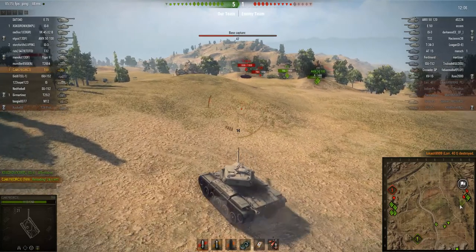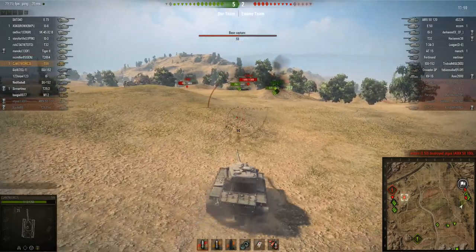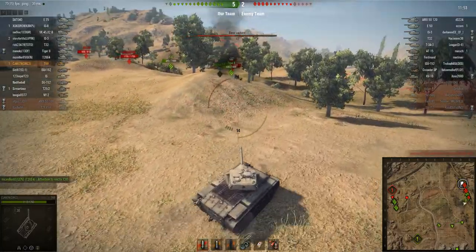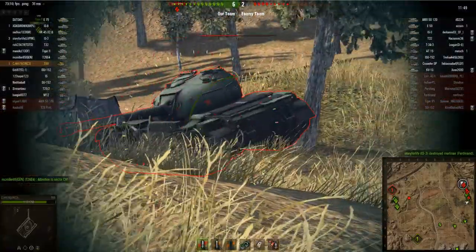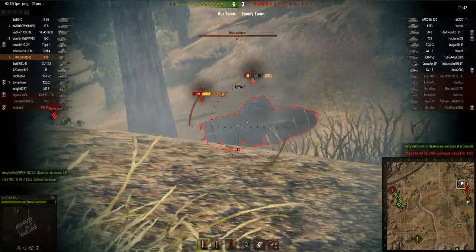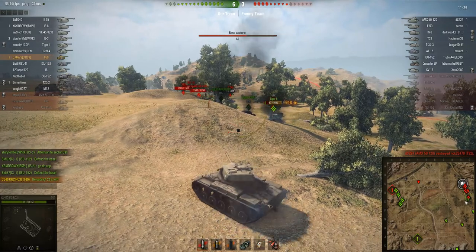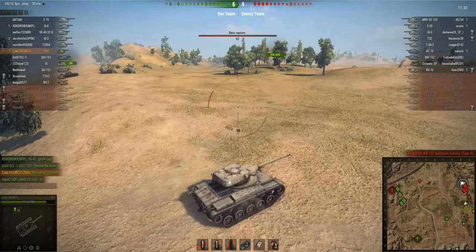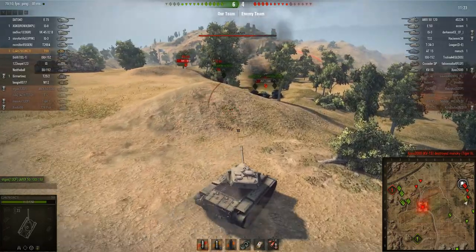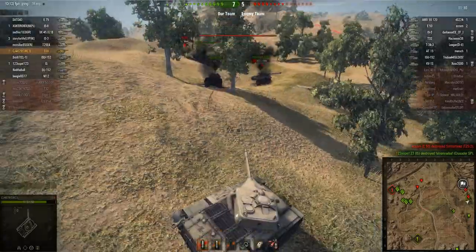Now this T34-3 is advancing and CJ is going for a reload again, so he has to be careful not to get hit. The T34-3 is flanking round and there are only three tanks on CJ's team left against loads of enemies. His first shot bounces off the turret, but his second hits the engine flush and sets the T34-3 on fire. Maybe he's using 105 octane gasoline or something but he doesn't use a fire extinguisher — maybe he hasn't got one — and the T34-3 just burns out for about 700 HP.